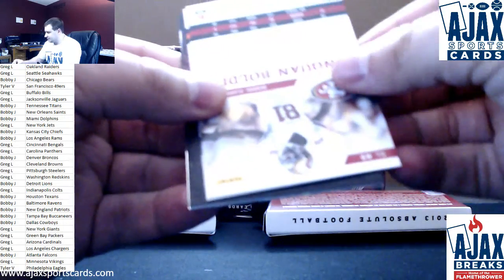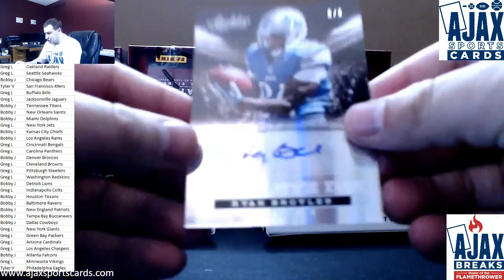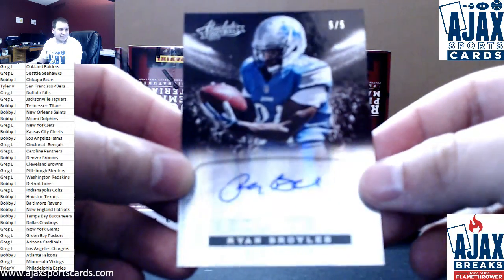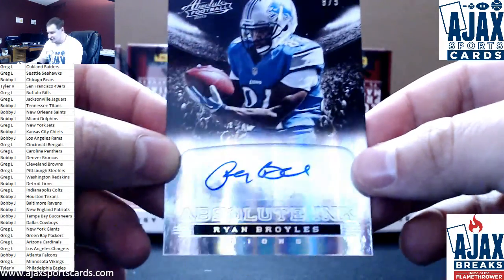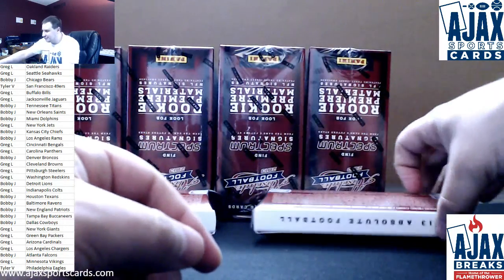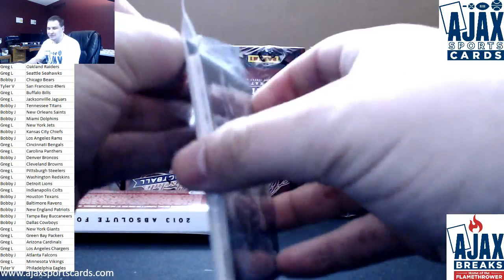$4.99 Dustin Hopkins, Trent Richardson, Anquan Bolden, Marquise Goodwin. And a limited absolute ink auto — low-numbered, Ryan Broyles, numbered 5 of 5. Absolute ink autograph. This is the time where the player matters more than the parallel — has never been more obvious than right now. But low-numbered hit at the very least, Ryan Broyles to 5. Bobby, two autos to 5 so far — you should be able to retire early at this point.